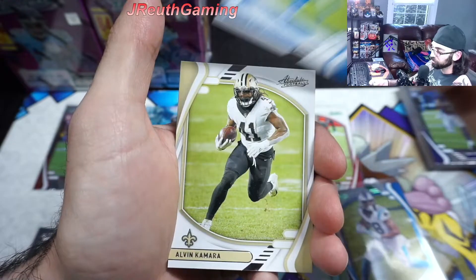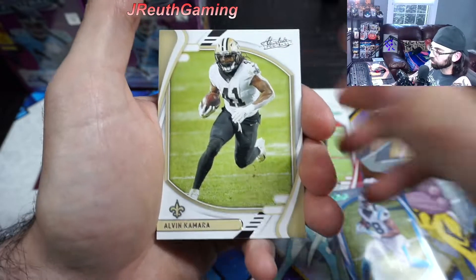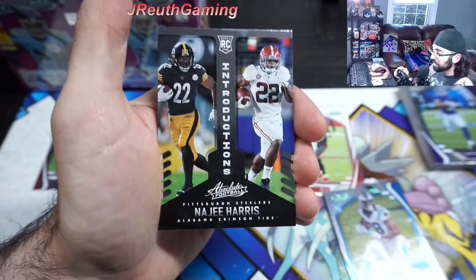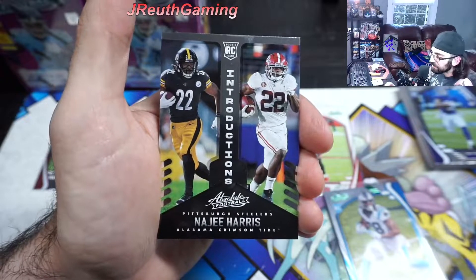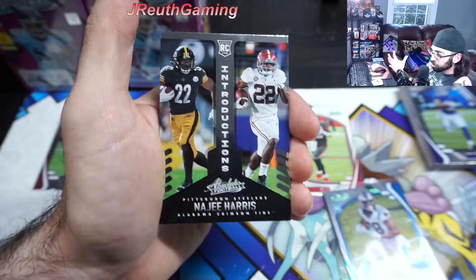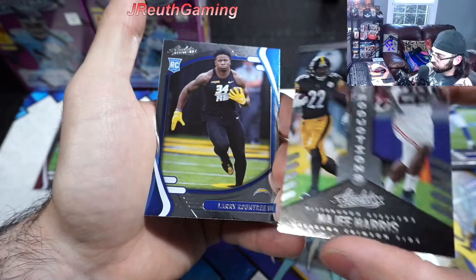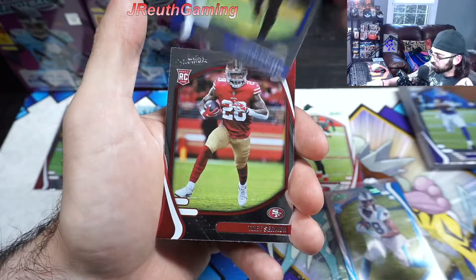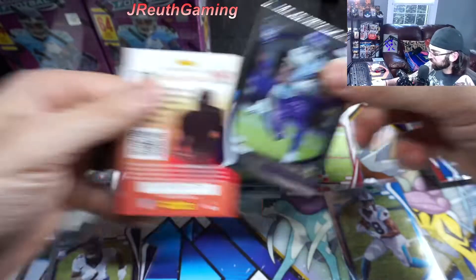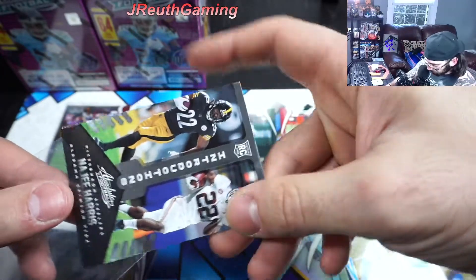CD Lamb having a great year, Swift having a great year. Speaking of those two - we went back in time to their rookie year and we've been pulling them like crazy. So go back to the channel after this video and check out some of those hits. That is awesome - Introductions. It would be rookie introductions, technically - Absolute football. Pittsburgh Steelers, and look at that - Najee Harris! And it has Alabama. That is awesome! So cool! Check that out. Nothing crazy - but that's an awesome card, we're going to sleeve that up.